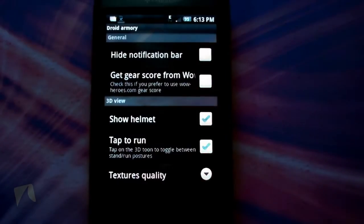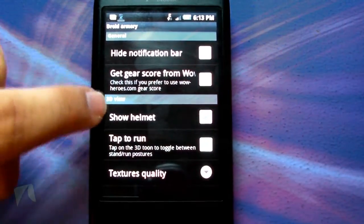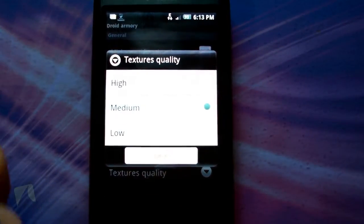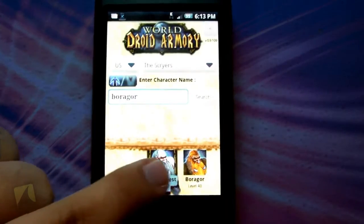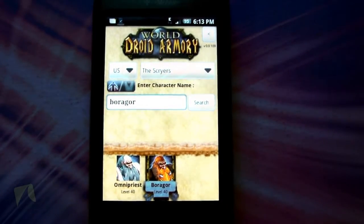As far as options go, you've got the ability to hide the notification bar, choose a separate place to get the gear score, show your helmet, tap to run, and change the quality of the textures on the 3D model. Not a ton of options, but there are so many features in here you don't need a ton of options anyway.